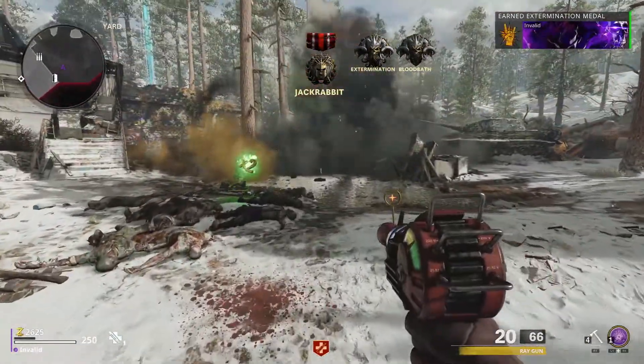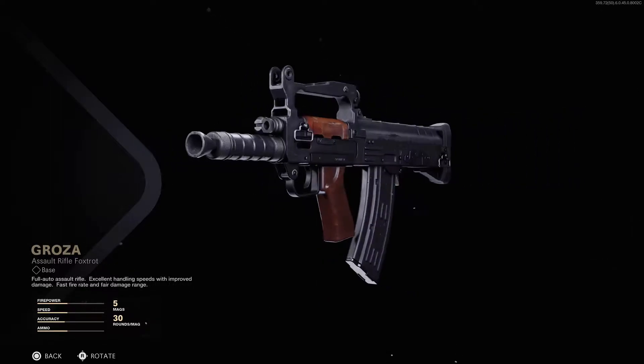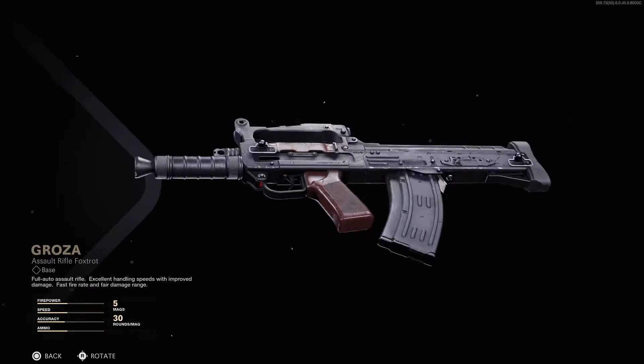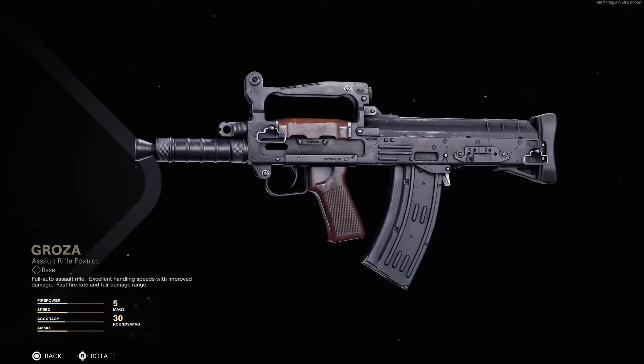Next up, we have the addition of two brand new weapons: an SMG called the MAC-10 and an assault rifle called the Groza. These two weapons can be obtained from the mystery box and can also be unlocked for loadouts by reaching tier 15 in the battle pass for the MAC-10 and tier 31 for the Groza.